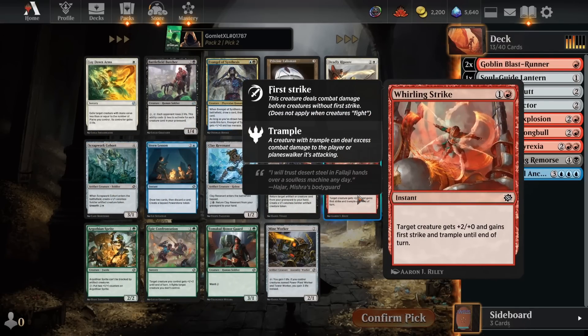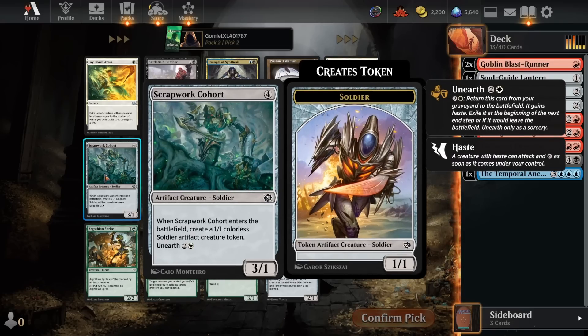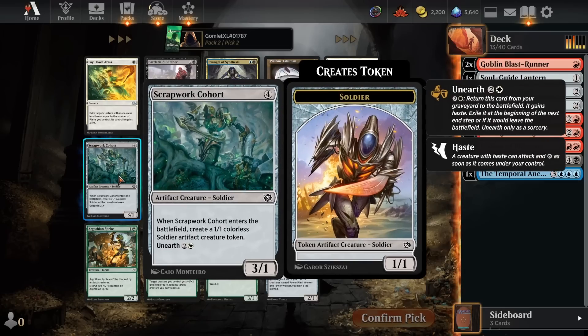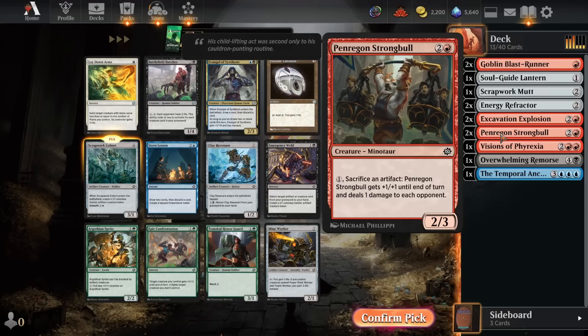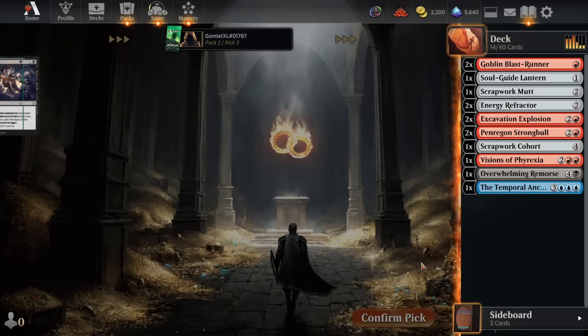For pack two pick two, I do love Whirling Strike in aggressive decks — just all the abilities you want on your combat trick, first strike and trample. But there's also a Scrapwork Cohort, which is just really, really nice. We do have the double Energy Refractor to get that off-color Unearthed going for it. So I'm going to take the Scrapwork Cohort — it just synergizes really well with Power Stones and with the Penrigan Strongbow, giving us a ton of artifacts to sac.